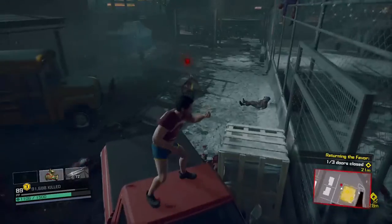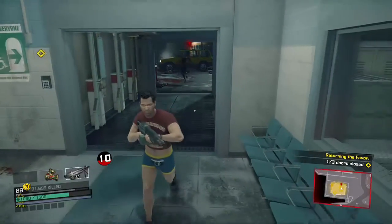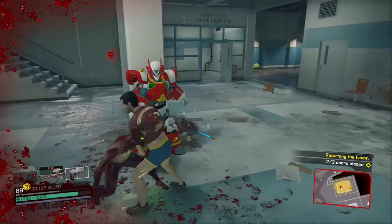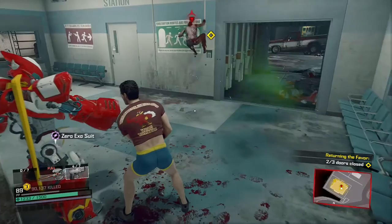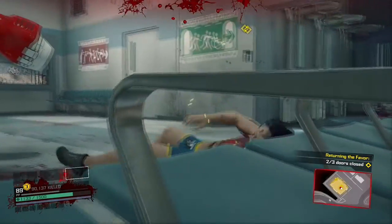The super zombie should still be behind you. He should have no trouble getting over the vehicles. Lure him inside the shelter. What we want to accomplish here is have him jump on top of you at the same time you activate the X-O suit. When he jumps on the wall, that's when you know you're ready. Stand right next to the suit — right when he leaps off the wall is when you want to activate the X-O suit.